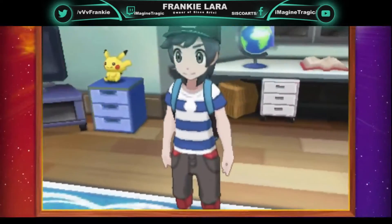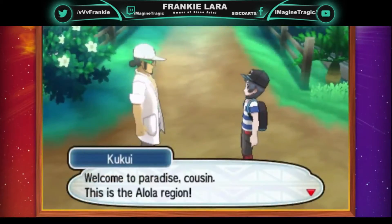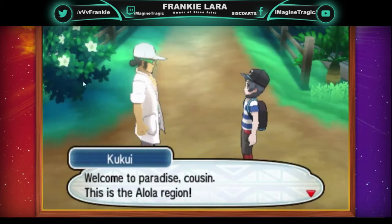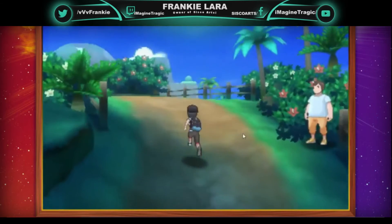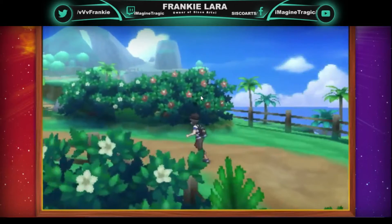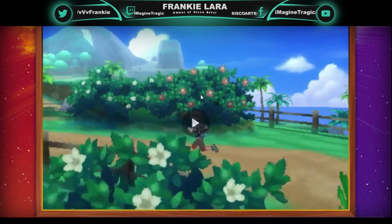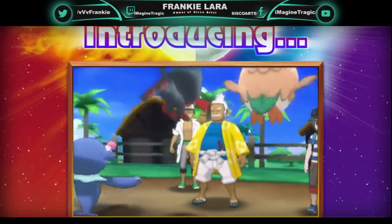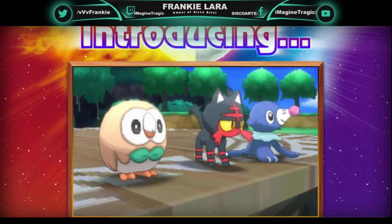Alright, so Sun and Moon — there's our trainer. It says Alola region, okay, so it's the Alola region. This isn't the first time I've seen this trailer. Game footage is not final. Looks like we've got an island, there's our professor, there's our starters — we've finally got them! We've got a grass owl, a fire cat, and a water seal.